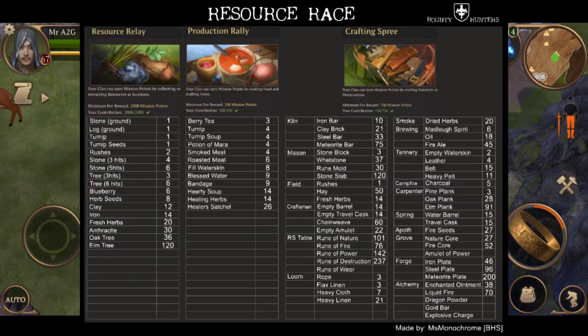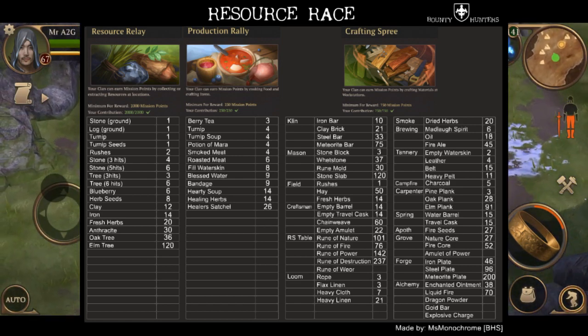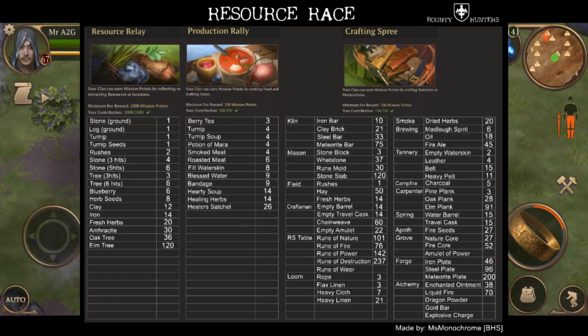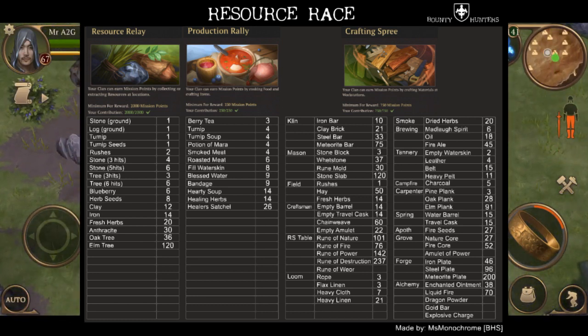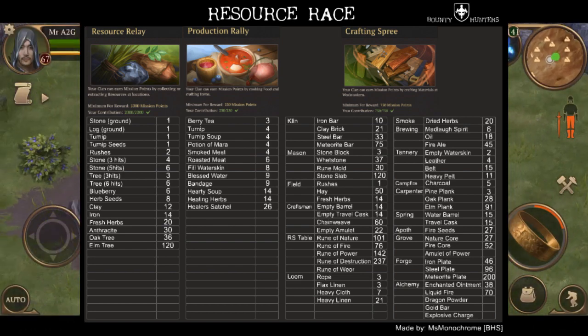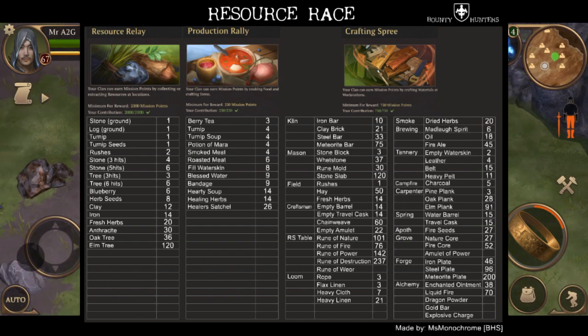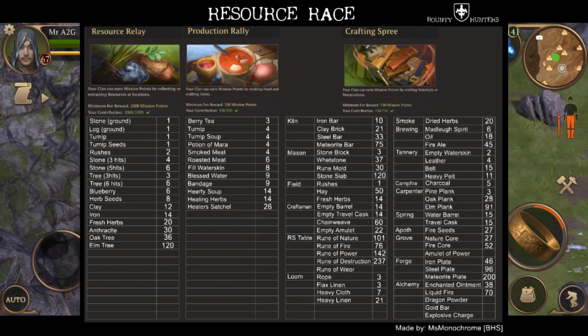So without delaying it any further, here it is — I'm going to chuck it up on the screen now. We've got three resource races. I don't think this is completely finished, but this is what we've got so far. I just want you guys to have a look and appreciate the effort and time that Miss Monochrome took to compile all of this — it certainly doesn't happen overnight. We've got the resource relay, production rally, and crafting spree.